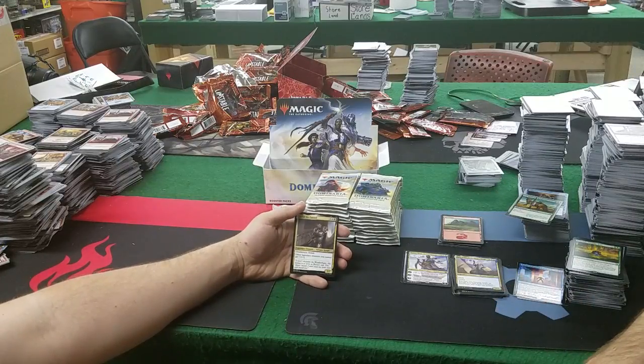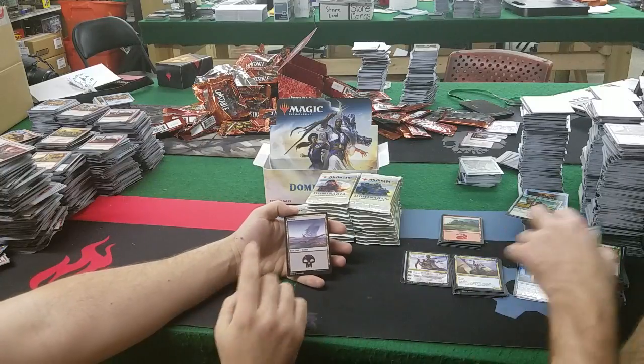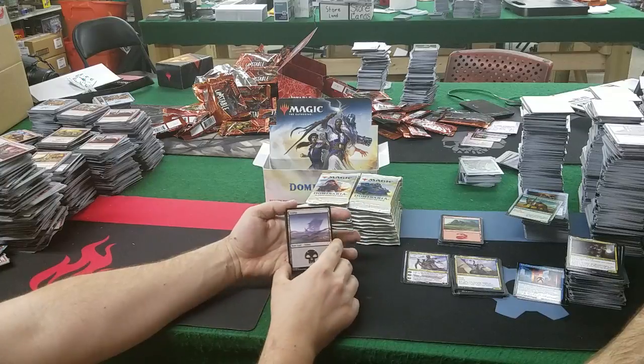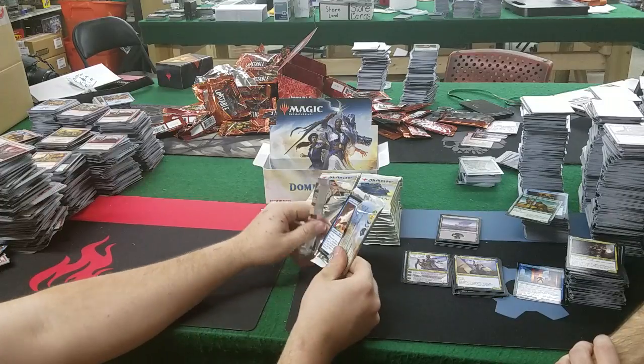Arvad the Cursed — on the Weatherlight. Three, a white and a black — 3/3, death touch, lifelink; other legendary creatures you control get +2/+2. Not terrible — that's a nice one. I really like the art on the lands of this set — it reminds me of very old Magic.